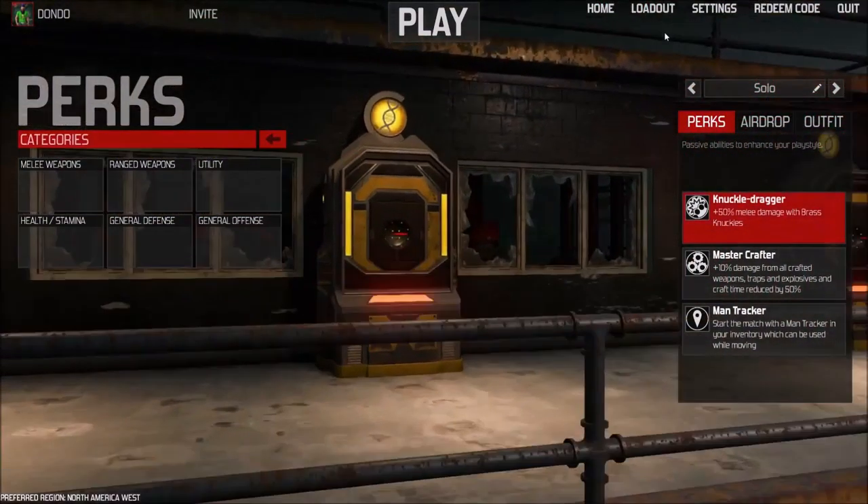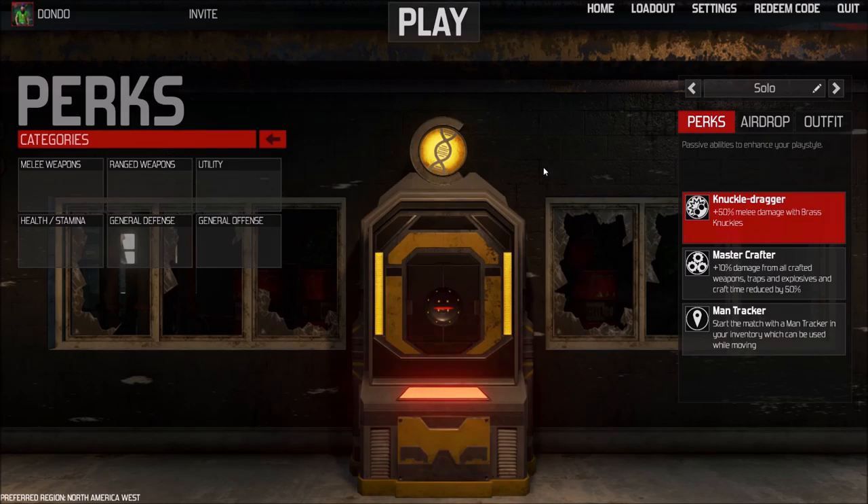For perks, we're gonna be using Knuckle Dragger to give us that extra bonus with Brass Knuckles. Brass Knuckles will deal, instead of 6 to 18 damage, they will deal 9 to 27 damage. It's a really good perk because you can easily get Brass Knuckles from a building and start killing people as early as two minutes into the round.